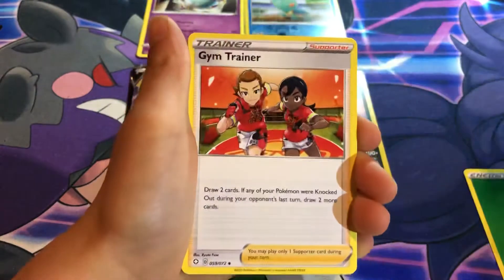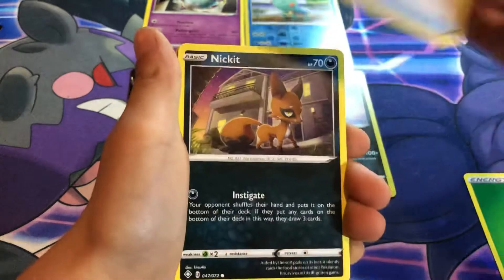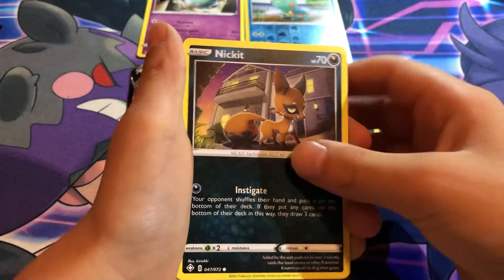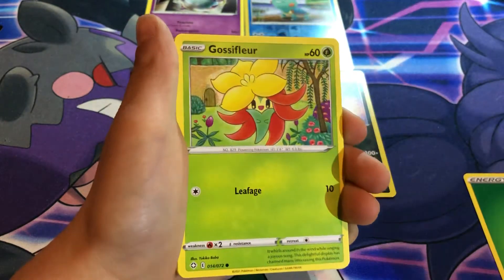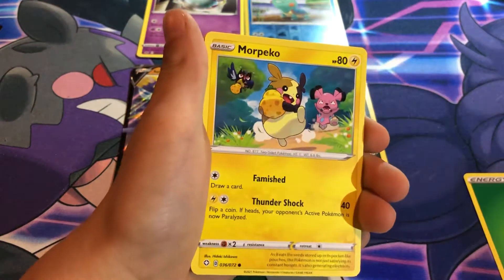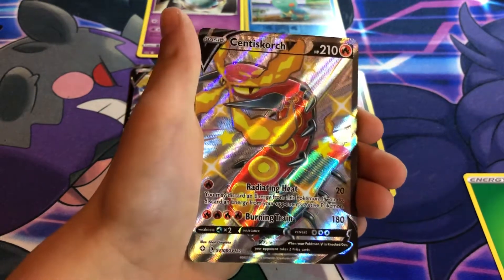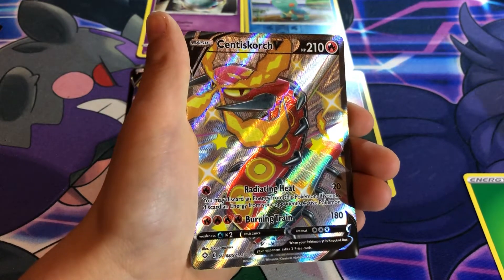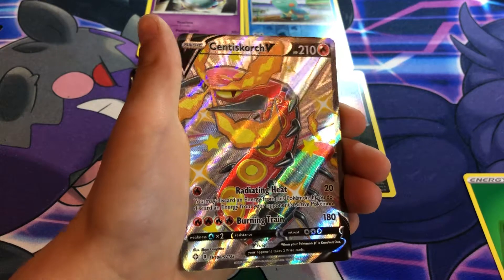Dark checks, gym trainer, Team Yell towel. Eevee. Oh, Sandaconda Scourge V full art - cool! That's in there, might be even another one that's in the shiny spot, right? Yeah, these are in the shiny spot.